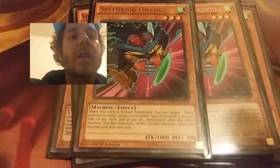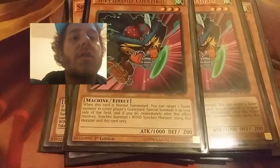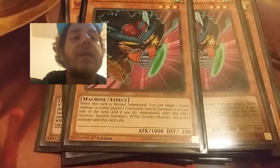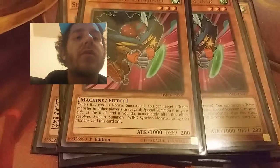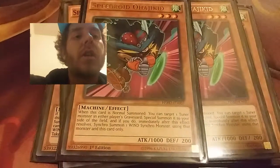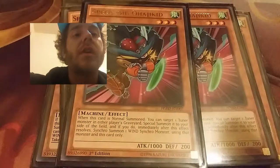Next card, I have two copies of Speedroid Ohajikid. Basically what I can do with this is when this card is Normal Summoned, I can target one Tuner monster in either player's graveyard and then Special Summon it to my side of the field. If I do, immediately after the effect resolves, I can Synchro Summon one Wind-type monster from my extra deck using only those monsters.